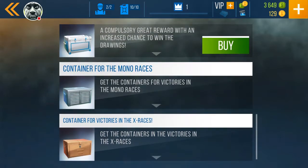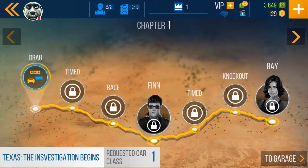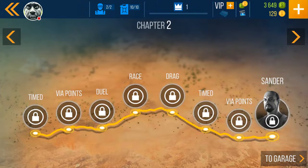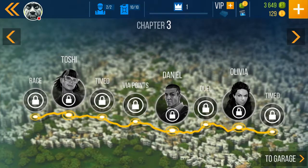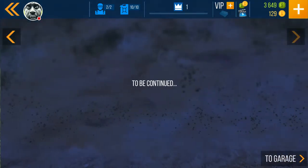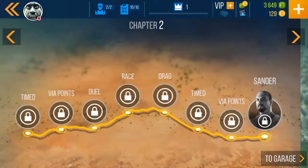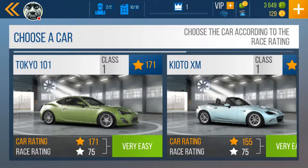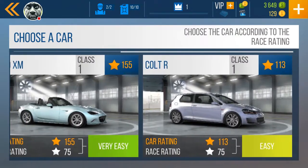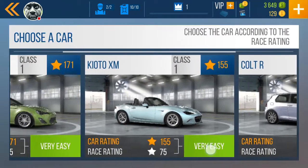Basically, what we get through the containers are parts to help us upgrade specific cars. Not quite sure how that works — if anybody's familiar with Nitro Nation, in Nitro Nation you have to sit in the car. On the loading screen we had the Colt R, and whatever car is on your home screen is usually the car they give you crates for. I'm not sure if this game works like that.